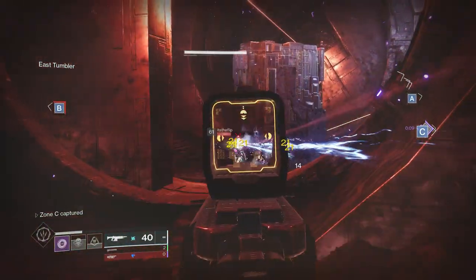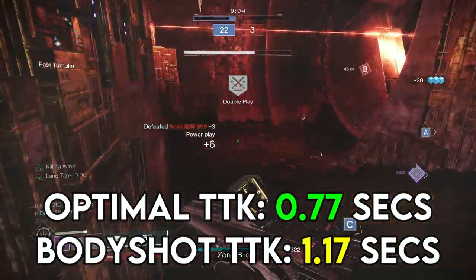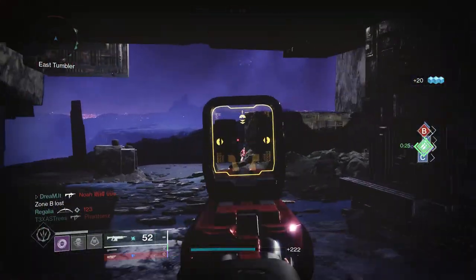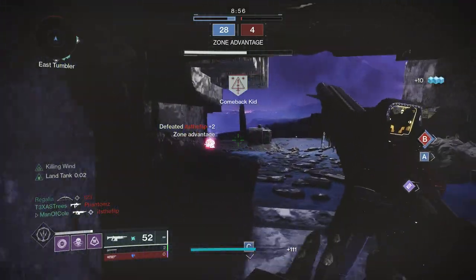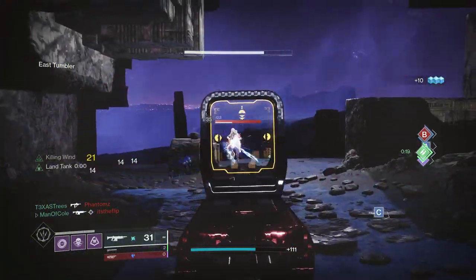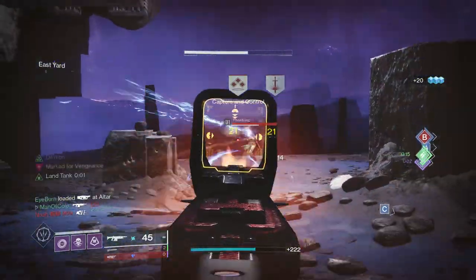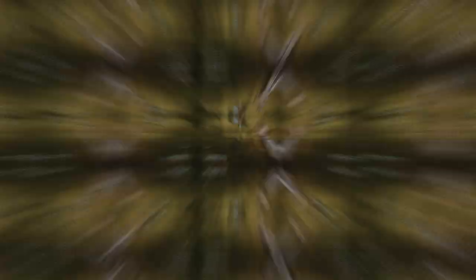For PvP, 720 autos have an optimal TTK of 0.77 seconds and a relatively fast body shot TTK of 1.17 seconds. With something like Kill Clip active, you can knock those times down to 0.6 seconds and 0.83 seconds respectively. These autos will comfortably sit in the lower midrange of weapons and play very well on a majority of short to midrange maps in PvP.